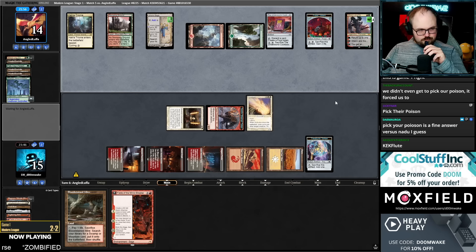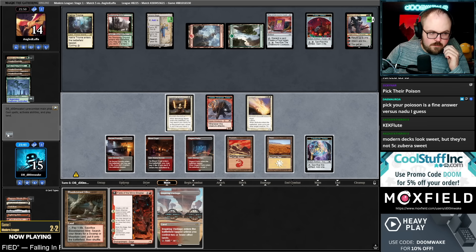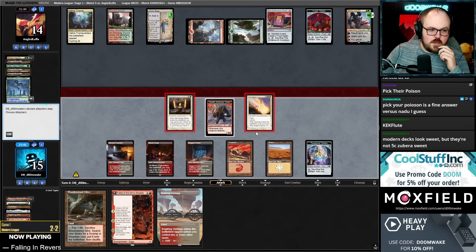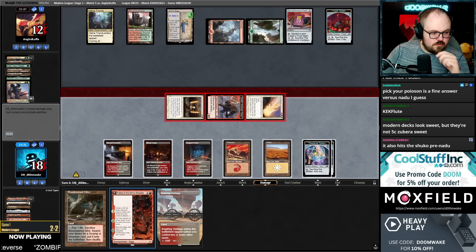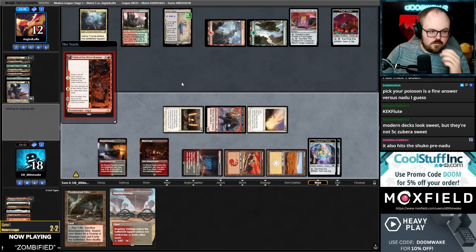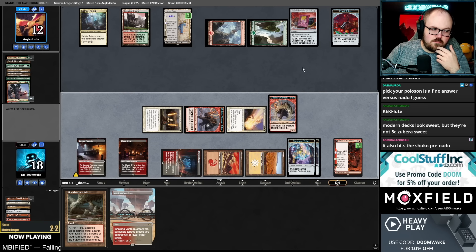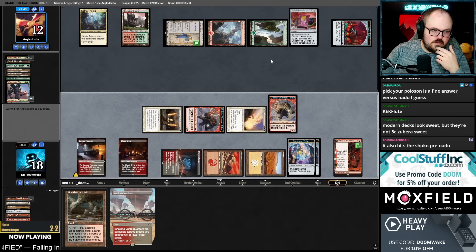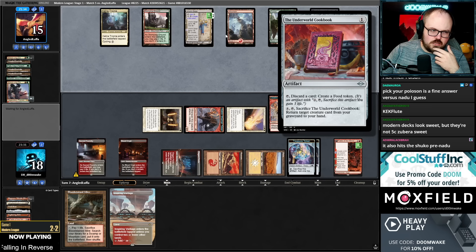Yeah, Pick Your Poison does answer Nadu, which is nice — I didn't think about that. Gilran hit you for two — let me discard these other lands to Fable, which is nice. Fable — you have some big Construct tokens. Very, very big.